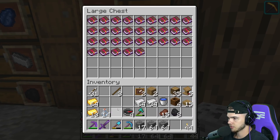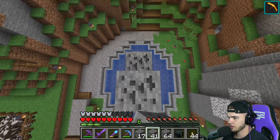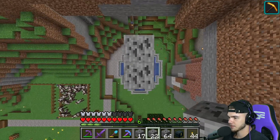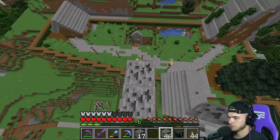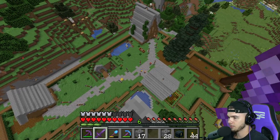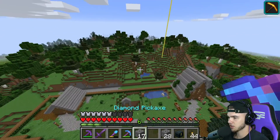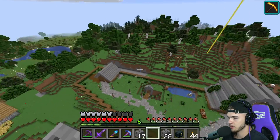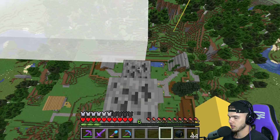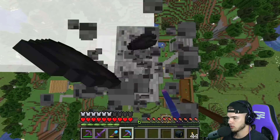I have five Channeling enchanted books in this ender chest — we need to empty them. Fortune time! I'm going to build a massive coal tower up to the sky; this will also give us an overlook of our base. We actually have quite a few villagers in here — a couple more farmers. We need to expand a bit, maybe add one more house, expand the walls, and add more beds to breed more villagers. I'm fully in the clouds!